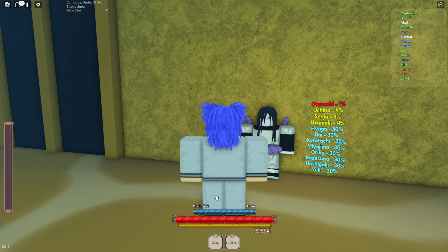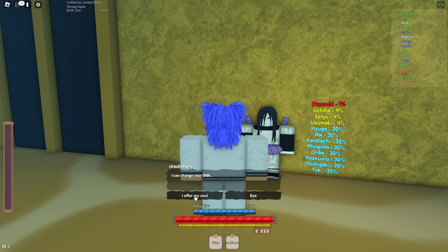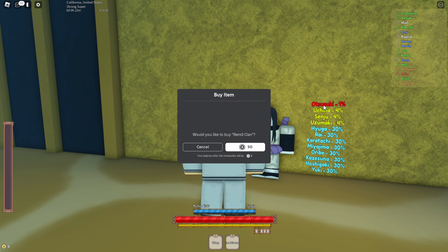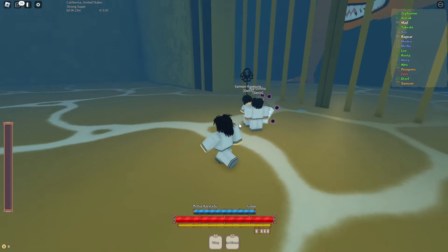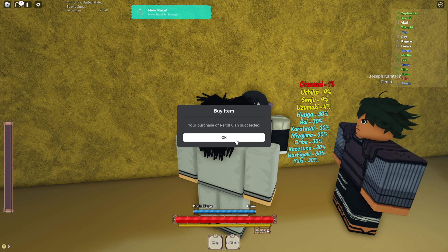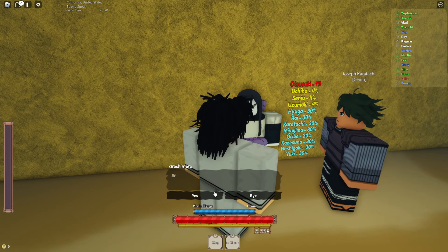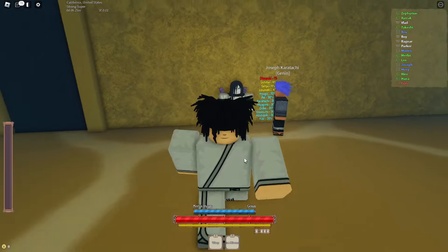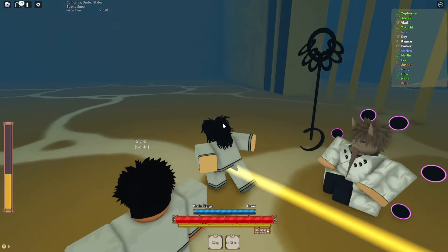This is where you can roll your clan — it costs 50 Robux to roll. Yuki is 30. I already have 50 Robux so we might as well roll. You can get Uchiha, Senju, Uzumaki — those are the rare and legendary clans. We got Karatachi. I want to try to get a better one — let me spin again. We got Hoshigaki! I'm going to keep Hoshigaki because I don't want to risk getting anything worse.